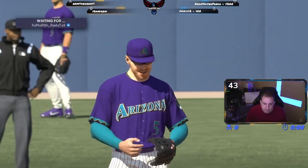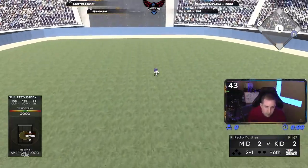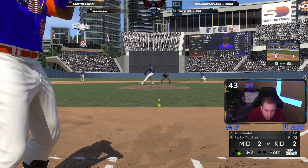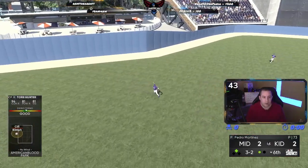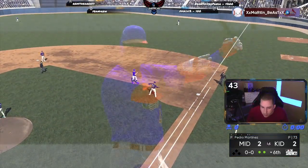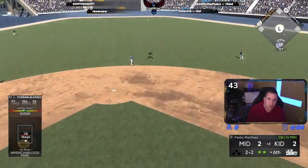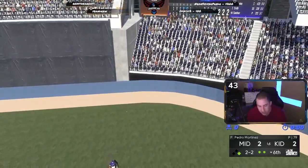Base hit up the middle — Fatty Daddy with a base hit up the middle. Tory Hunter comes to the plate with a man on first. He lines out to left and we hit into a double play. But Alvarez — deep to center — it's not coming back! Home run! Two for him.